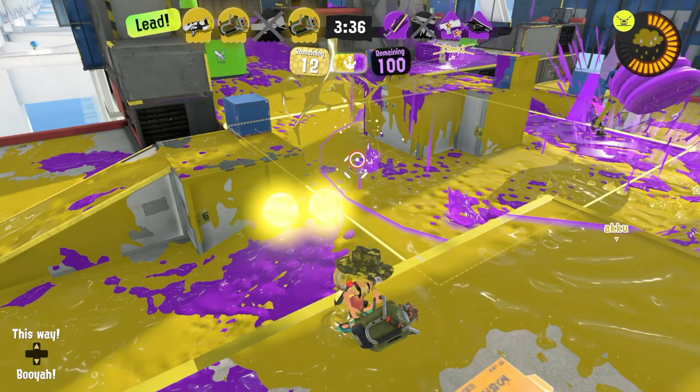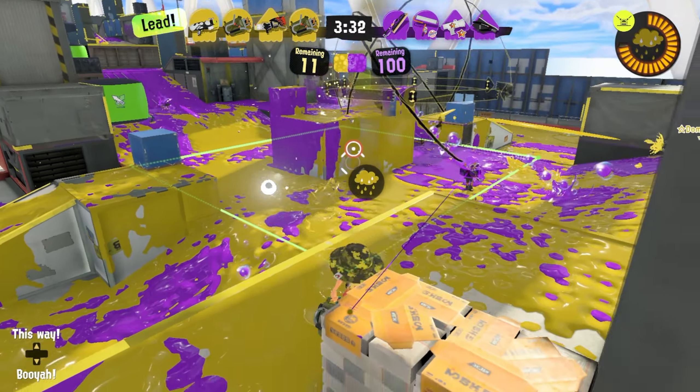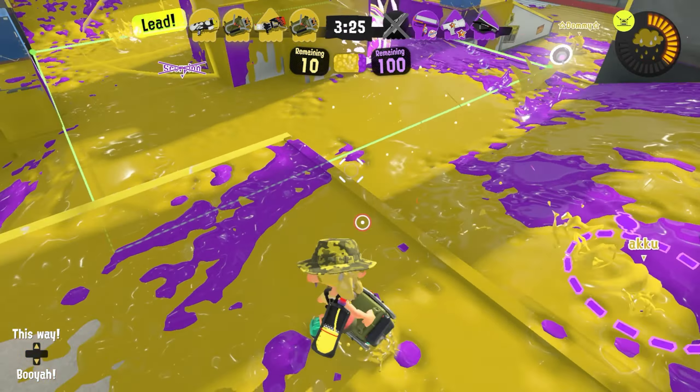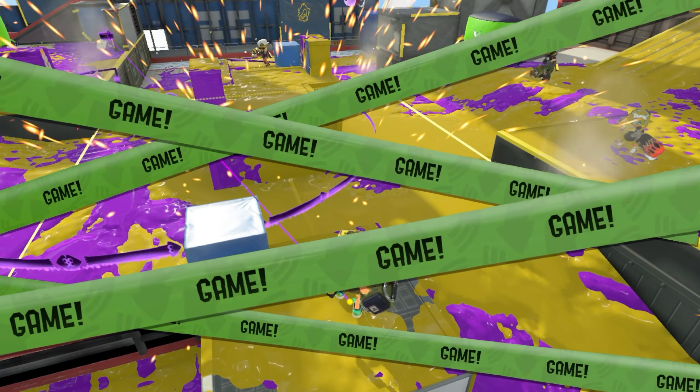The shots can put down a lot of paint, but they're not the fastest. Got our ink storm, so I'm just gonna throw it down. This is pretty much how the Explosher plays — you just lock out the zone and throw your ink storm whenever you have it. Just get away from this guy and we win.